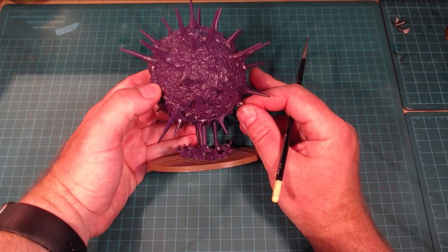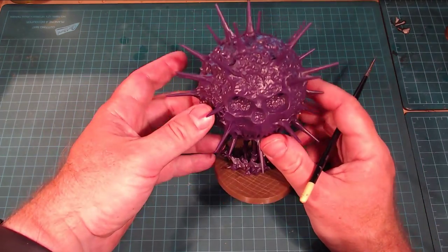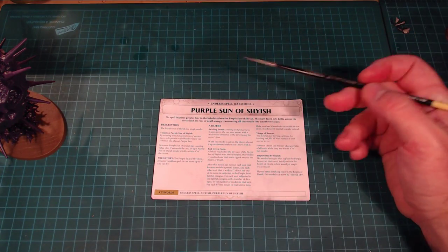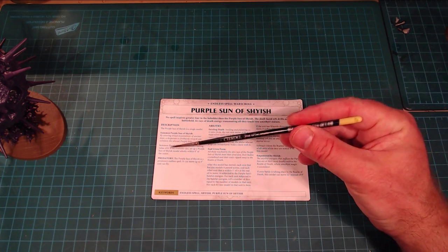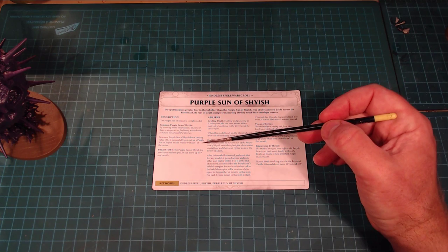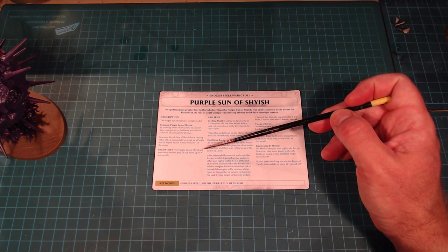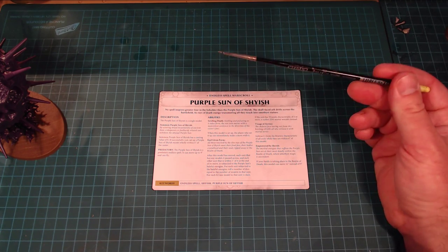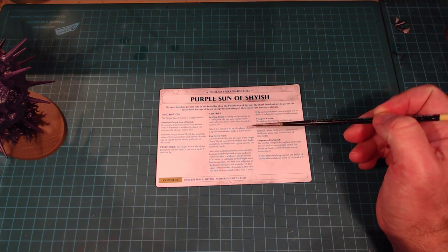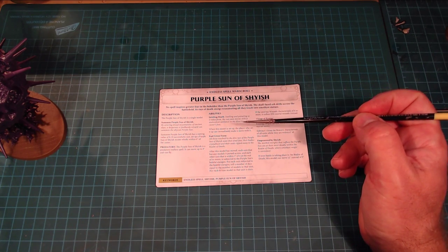Great model, a little time-consuming but not a pain to put together. Now for the Purple Sun rules: it's a single model with a casting value of 8, set up wholly within 6 inches of the caster. It's predatory — it can move up to 9 inches and can fly. When the model is set up, the player who set it up can immediately make a move with it, getting it up to 15 inches from the caster.